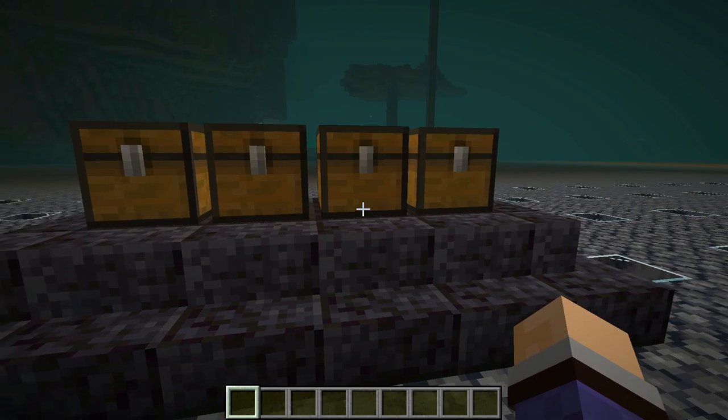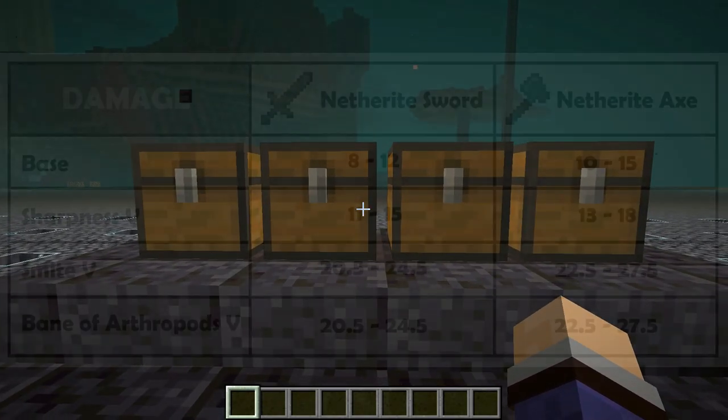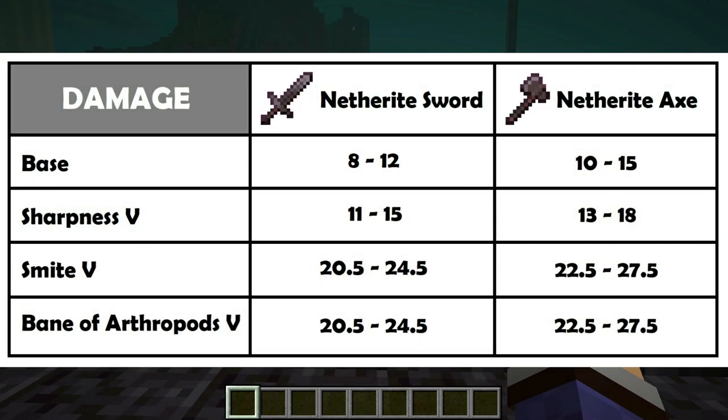Smite and Bane of Arthropods are more specialized, so they deal greater damage for specific kinds of mobs. Looking at the table: for a Netherite axe, the minimum damage and the high damage on the right is if you do a critical hit — usually with a jumping power attack. The max damage is 15, Sharpness 5 takes that to 18, then Smite 5 actually deals 27.5 damage to affected mobs, and the same for Bane of Arthropods — 27.5.